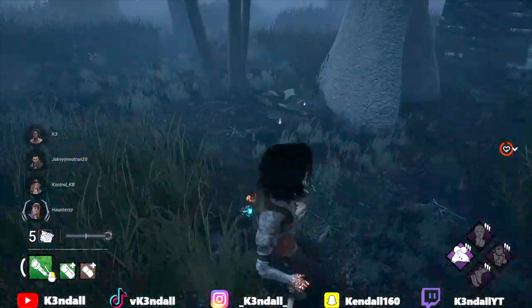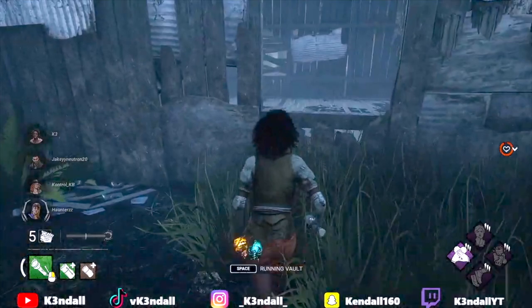Y'all look at this — I know you're like 'what the hell is that?' This is gonna be a problem. So basically, the new flashlight mechanic is messing this up — you can actually fake vault a window now.